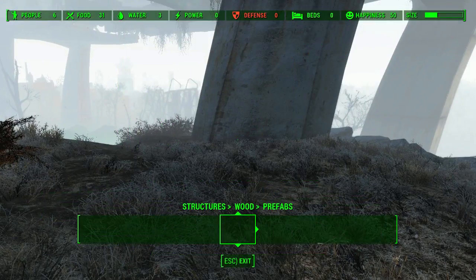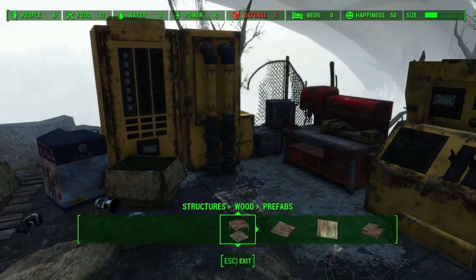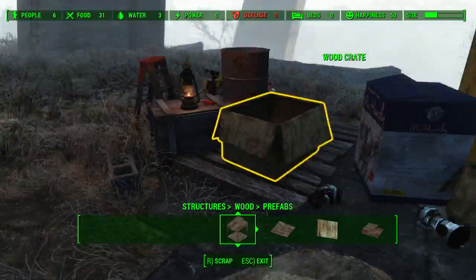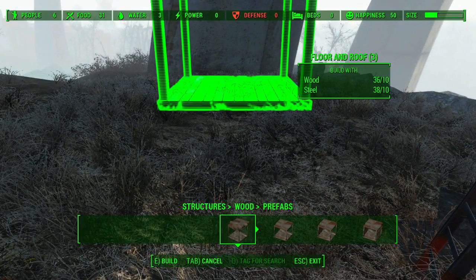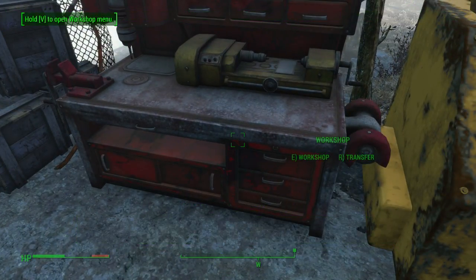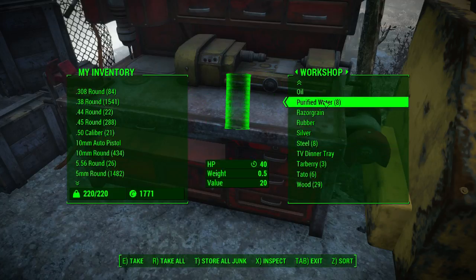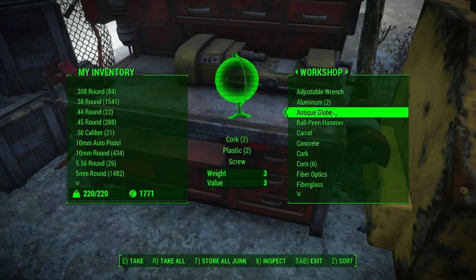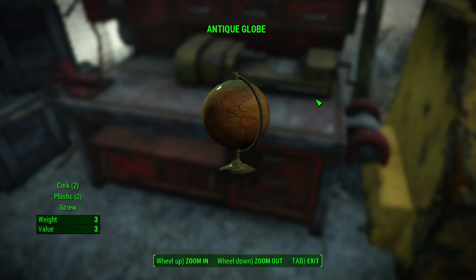At the top of the screen you'll notice it shows what resources are already here, and from that you can figure out what you need. This place has got a lot of food but not much water. To build anything you need resources, which is great because it means there's a use for all that random stuff you pick up. If we look at the workshop inventory — press R to transfer — you can see there's a few bits in here. You can sort by different categories, but what we want is junk.